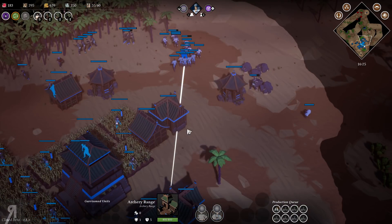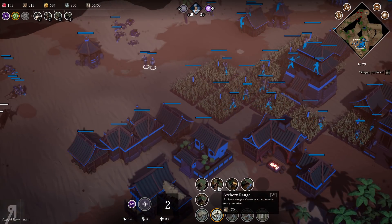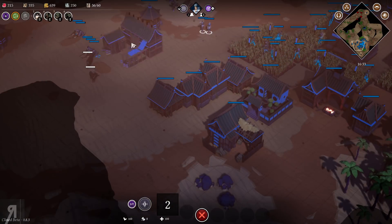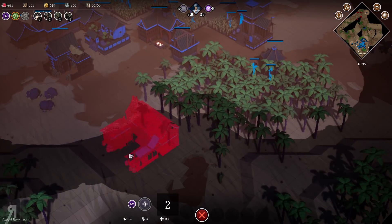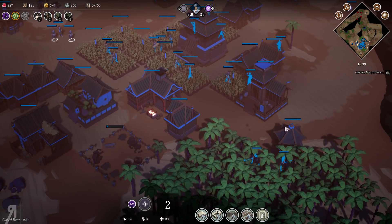Now that we have more workers on food production, things are improving. Farms aren't the greatest for food production but they give a constant supply so units don't have to walk too far. We can finally upgrade — let's do it! I should probably build another archery range, but there's also a siege workshop and I'd like to show you some of the siege engines — let's build that.